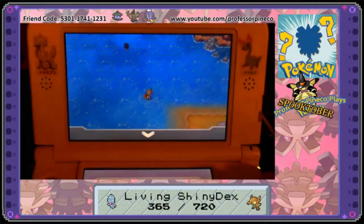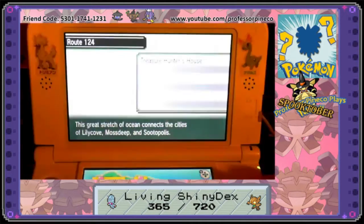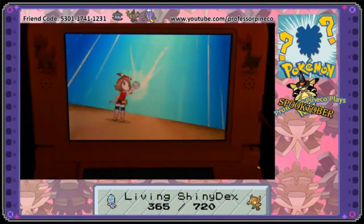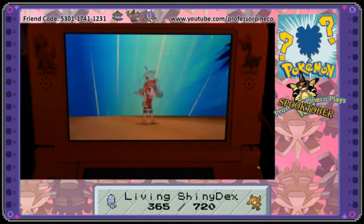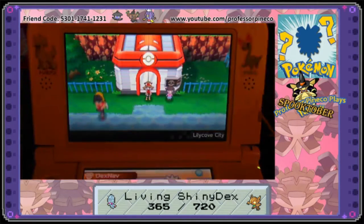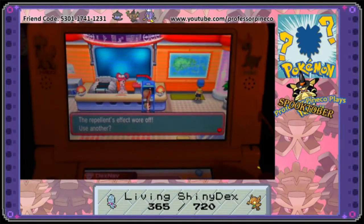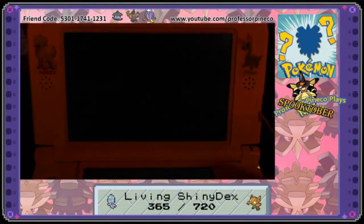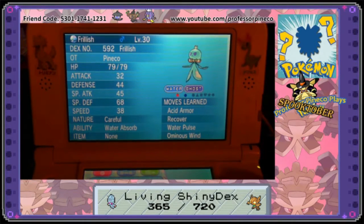Okay guys, I did it. Alright, so that was my shiny for Route 124. Now I just have to do it for all the other water routes. But really it wasn't that bad once I spent long enough actually doing it and figuring out this Pokémon. Because that was the thing — figuring out this Frillish. He always goes counterclockwise after he appears. He is a Careful nature.